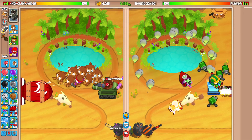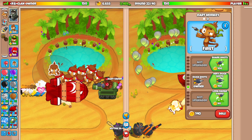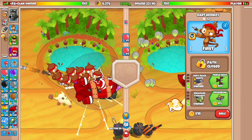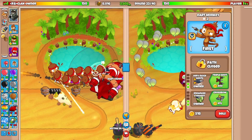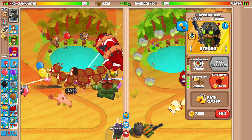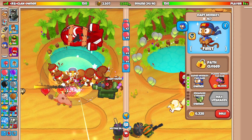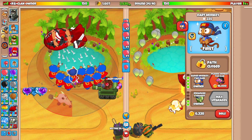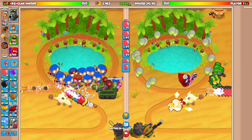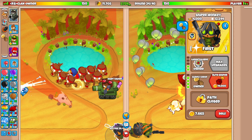Oh — a BFB! Let me see if I can save up for the Super Monkey Fan Club in time. I need enough money to afford it. The Sniper Monkey is on First targeting — let me set that correctly. Use the Super Monkey Fan Club! I'll use the level 3 Captain Churchill ability too. Looks like we're going to be fine. I think I'll sell something so we can go for the Elite Sniper.